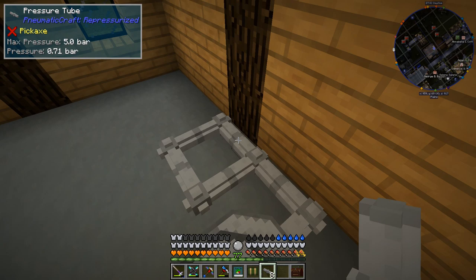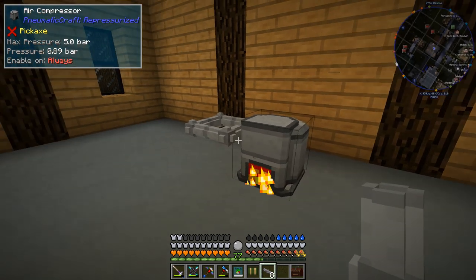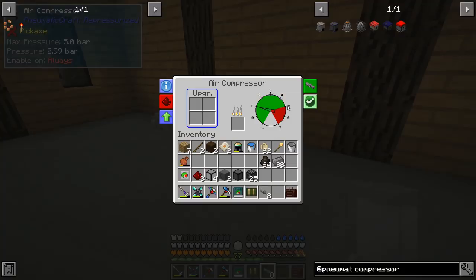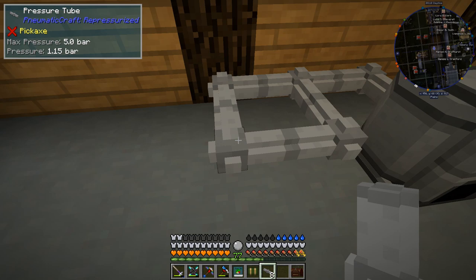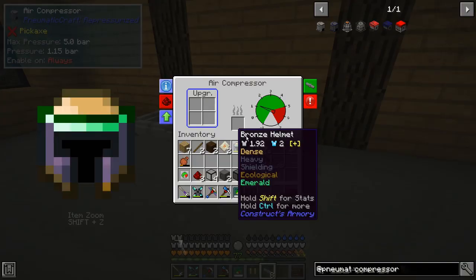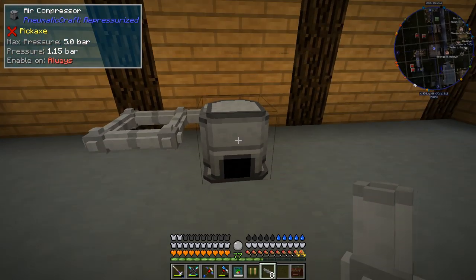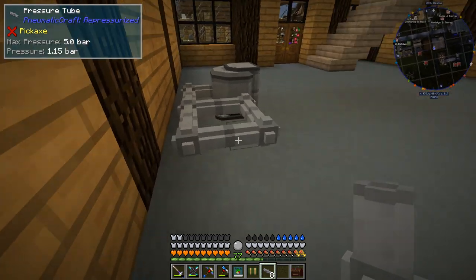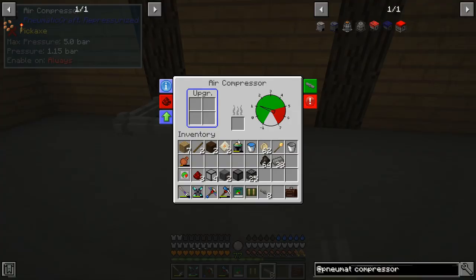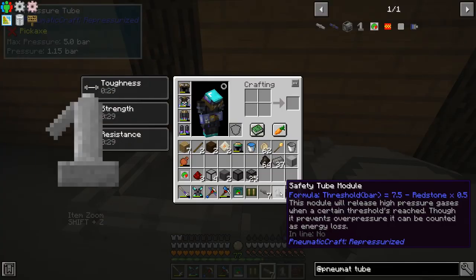There can be explosions in this mod if you're not careful about how much pressure you produce. For the most part there are two tiers of machines. The first tier allows up to five bar of pressure — any more than that and we risk explosions. As you can see in the One Probe when we hover over it, it says max pressure five. If we go above five there's a chance it will explode, and the higher above five we go the greater the chance. So we're going to want to set up a fail safe, and for that we can use a safety tube module.